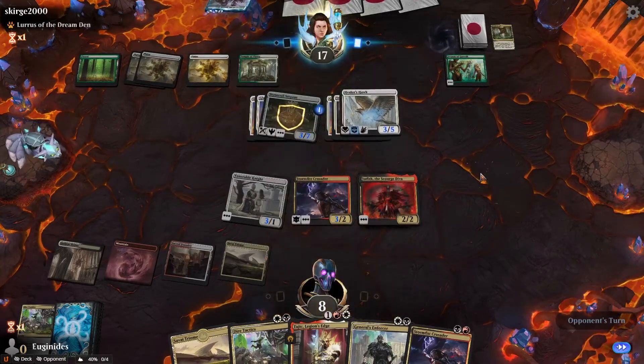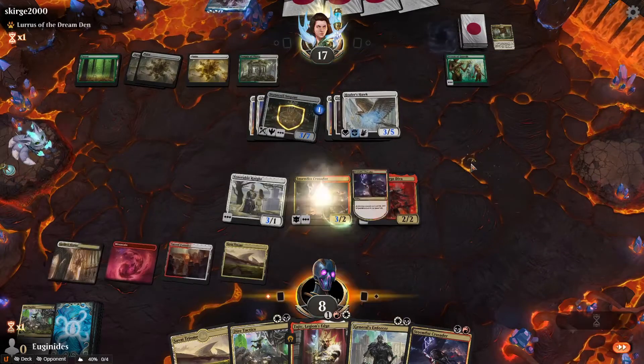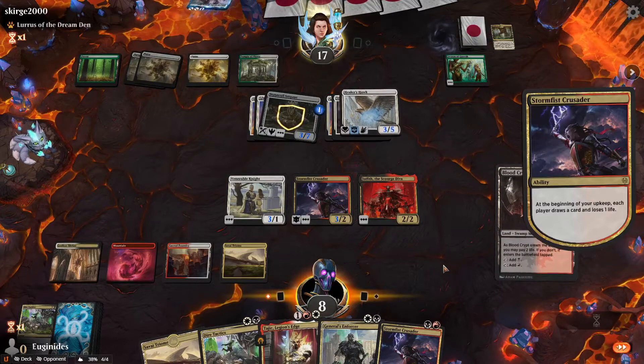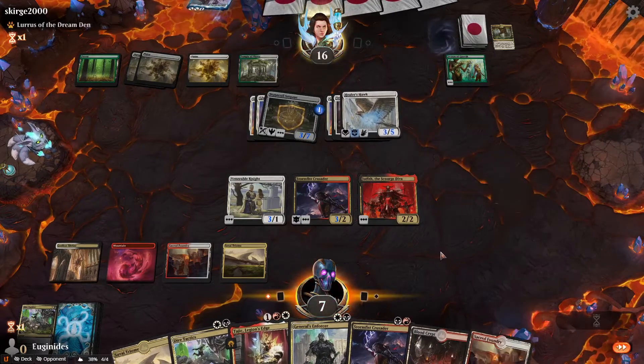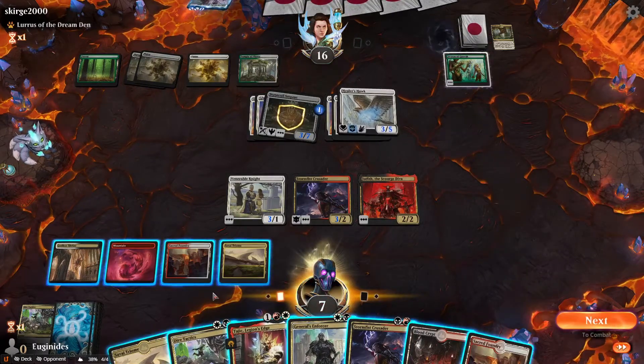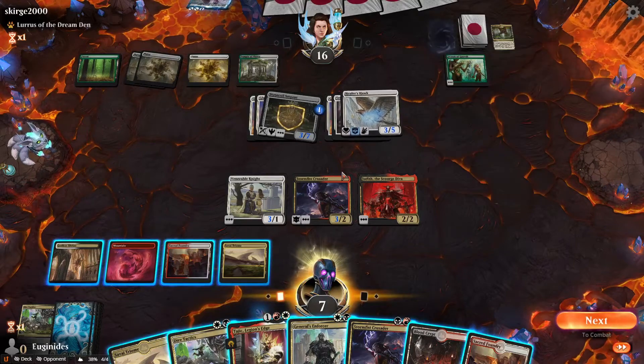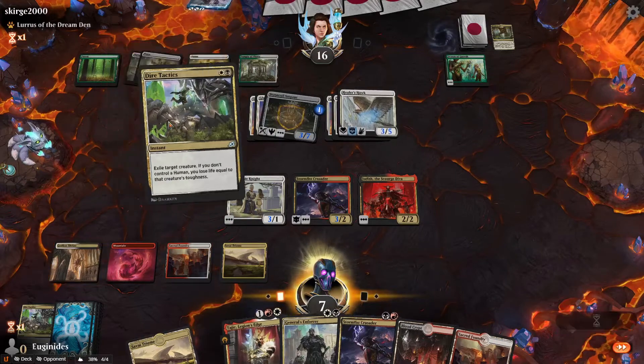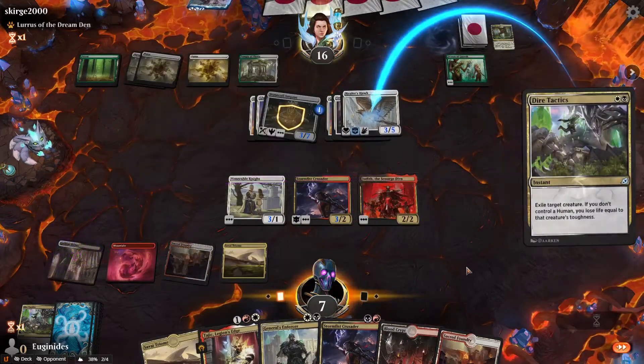Still making lava noises all the way over here — it's funny. I'm going to kill myself with my own Crusader. That's a land, that's a land. Mana base is pretty painful in this one, I'll give you that. So if he has God's Willing, we lose — and we lose. That was a fun game. I don't know about you guys, but I love Standard.